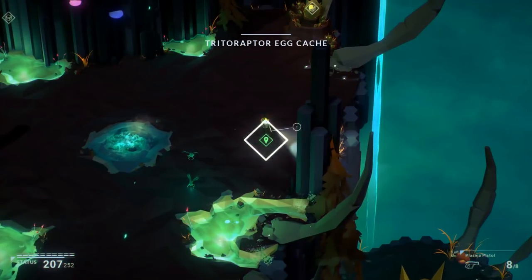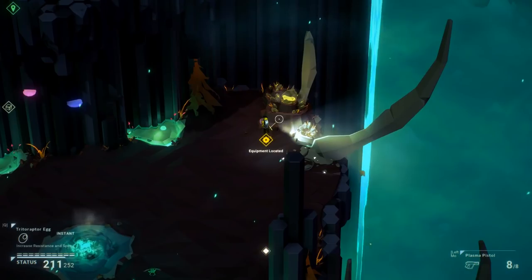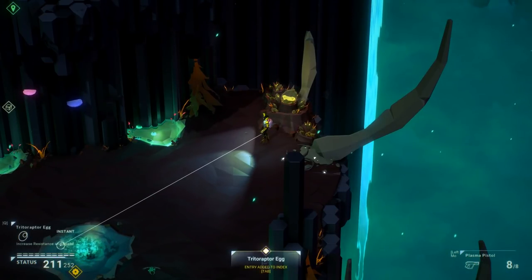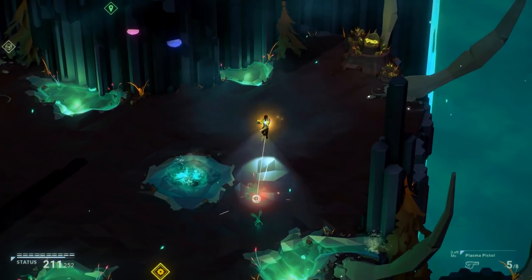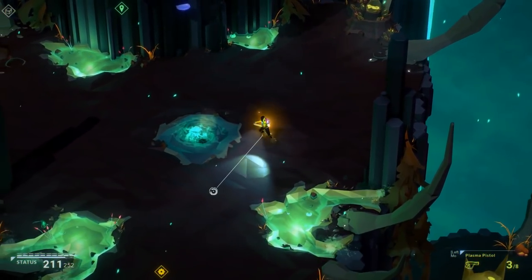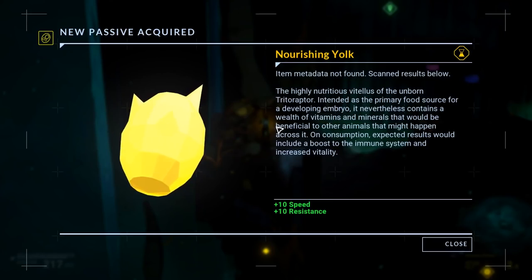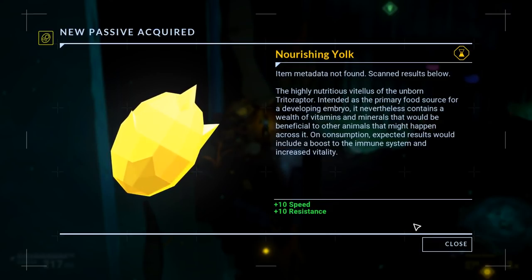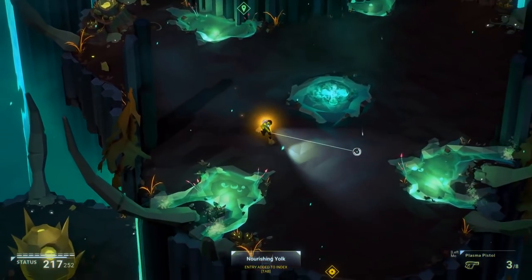Ow! Right, open. What have we got? Equipment — oh, an egg. Increased resistance in speed when I press Q. Let's just do that. Let's get rid of those flies. Oh, there's another egg there. A new one I've never had before — Nourishing Yolk: plus 10 speed and plus 10 resistance. Did I even pick that up? Things are starting to emerge.